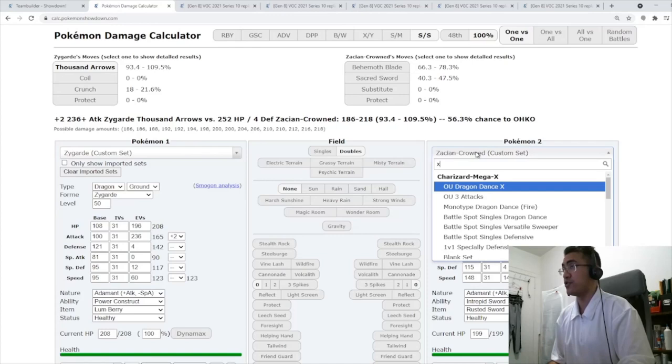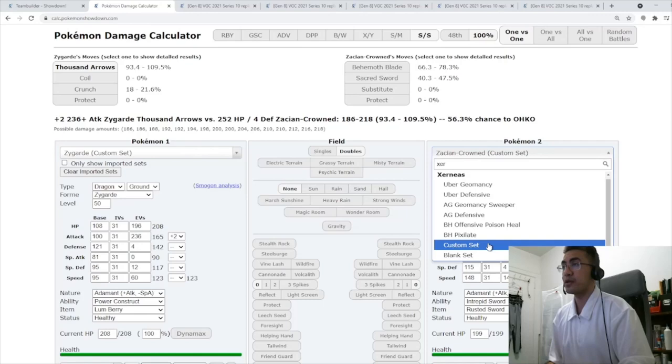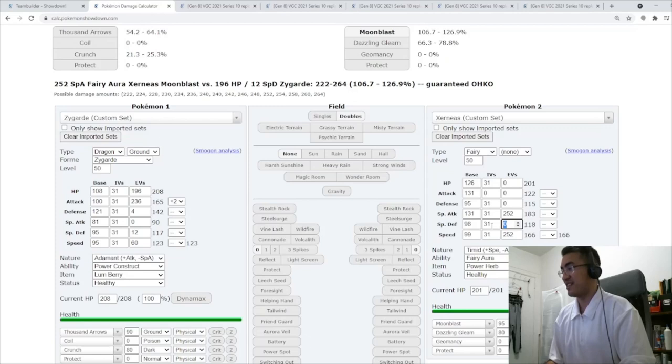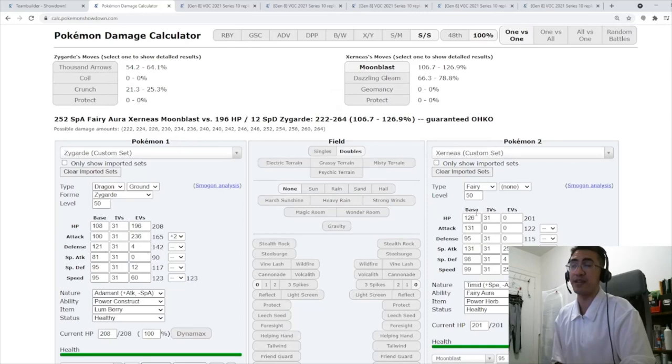The drawback of this spread is Xerneas — unfortunately you do not live any kind of Xerneas moveset. Even a Timid Moonblast will kill you. So we don't even need to talk about the Modest one. You're just going to have to rely on your other options. You might not even bring Zygarde into a Xerneas matchup.